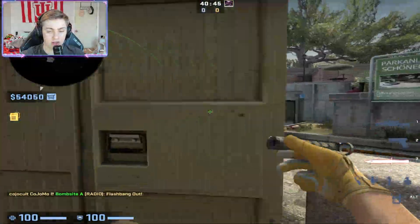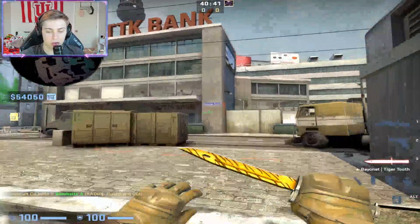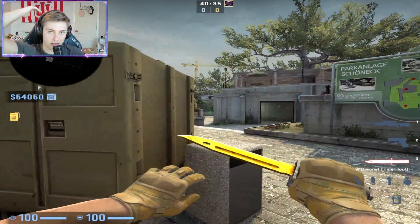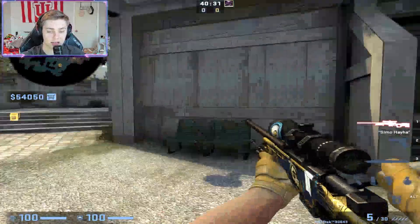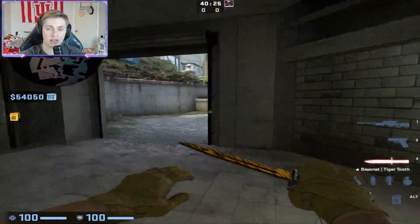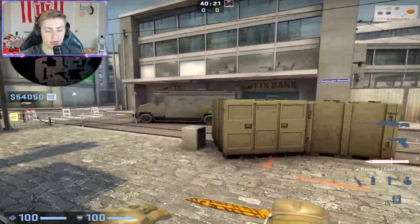What I see low-level AWPers doing is they want to peek all these angles. They know someone could be up here, and for some reason they just walk up and peek — then they die and wonder why he was holding that angle. Well, you gave up the line and he has all the space — of course he's going to be holding. It's very important to realize that if you're going to re-peek and take these fights, you always need utility thrown for you first.